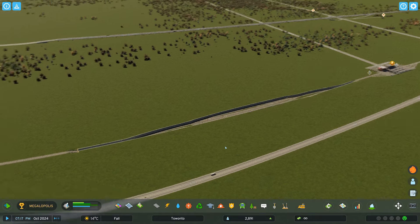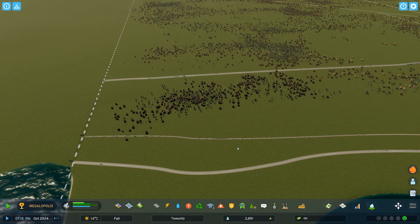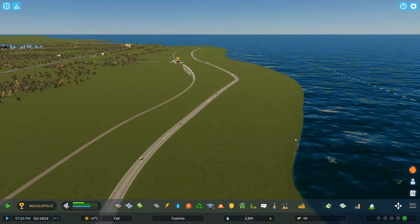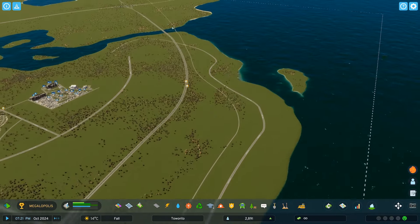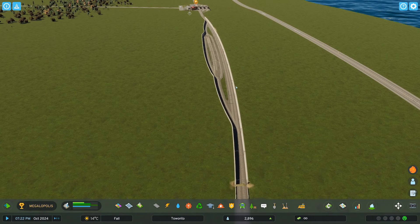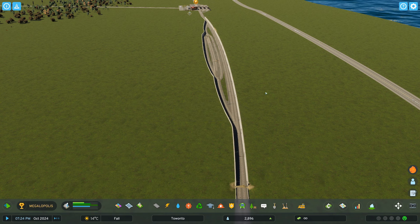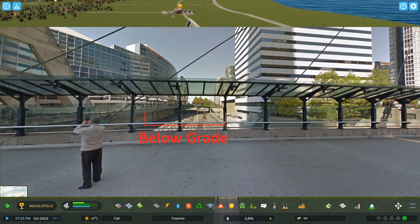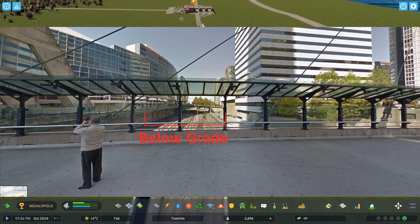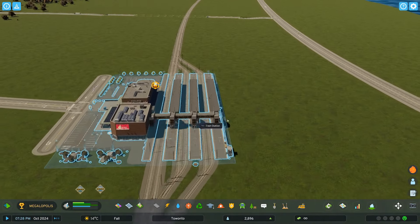Alright, first order of business: the train. I wanted to eventually build a train station but it would have been too complicated. So I built the railway line going close to Lakeshore, and then in the downtown area it kind of goes under ground level — not underground, but under ground level with an open top. I've built just a little bit of lines here to make it look complicated, and above ground is the train station.